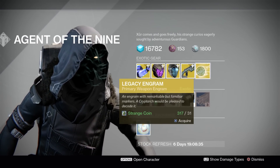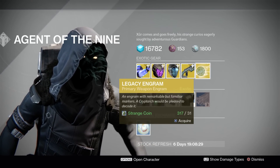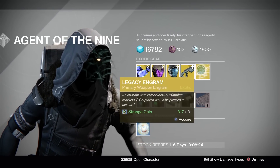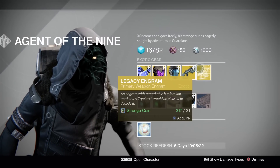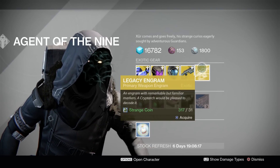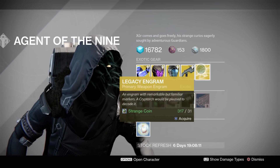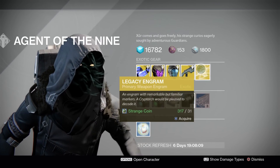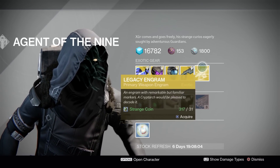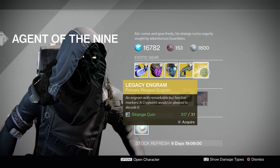Moving on to the Legacy Engram. This will cost you 31 Strange Coins for a year one primary. Do not buy these if you're looking for year two stuff — I repeat, do not buy these if you're looking for year two stuff. You will learn the hard way like I did. When these first came out, I bought about three of them and instantly regretted it finding out they were year one only. So if you want something like Thorn right now, this would be the way to do it.